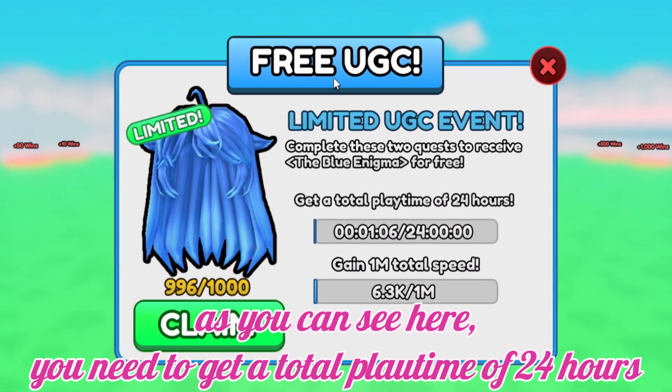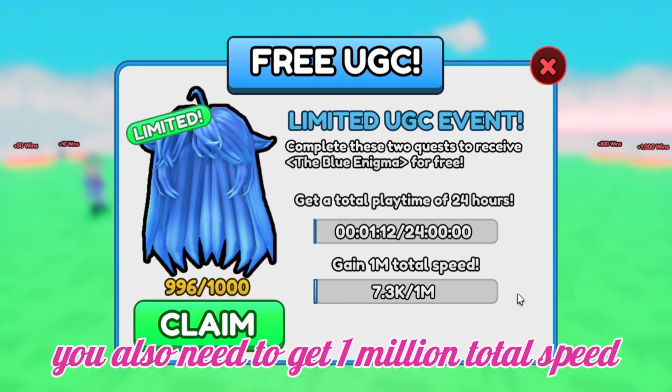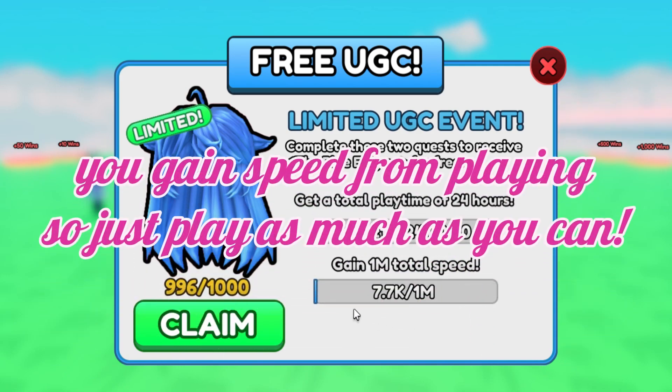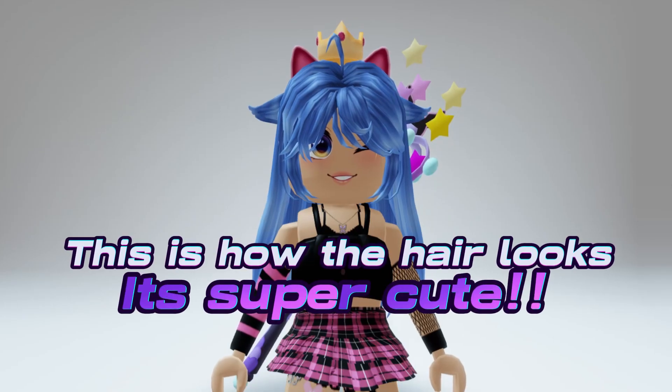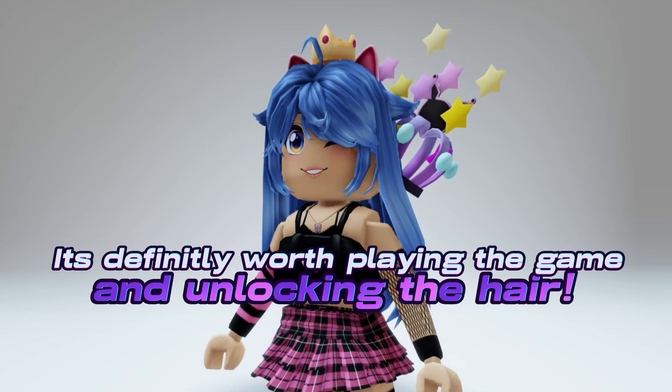As you can see here, you need to get a total claw time of 24 hours. You also need to get 1 million total speed. You gain speed from playing, so just play as much as you can. This is how the hair looks — it's super cute. It's definitely worth playing the game and unlocking the hair.